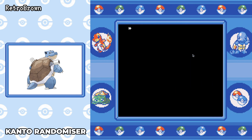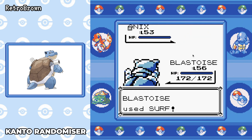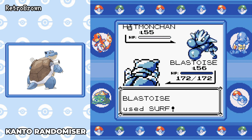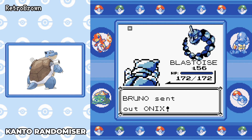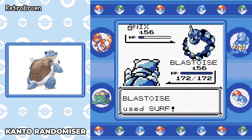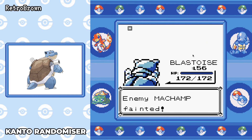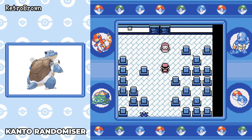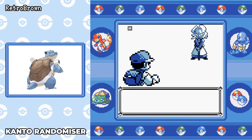Now Bruno — he is by far the easiest Elite Four member. Onix goes down with one Surf. Hitmonchan down in one Surf. Hitmonlee down in one Surf. Onix down in one Surf. And Machamp — ah, half health — thought I could one-shot his entire team. So there's Bruno down on the first try, very easy. I didn't even save against him because I took no damage, so I'm going straight against Agatha without healing.